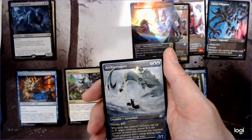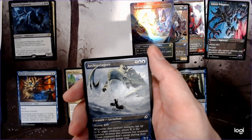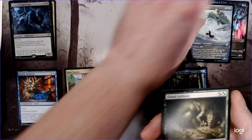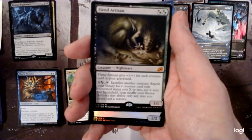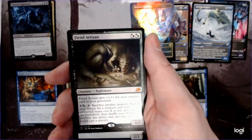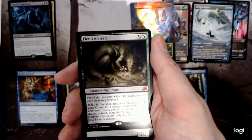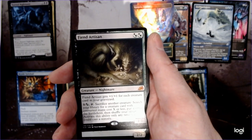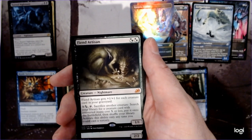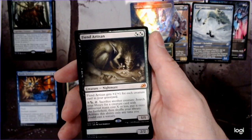Look at this Leviathan. Look at that — is that the claws and the turtle back? Archipelagor! And our Fiend Artisan! I'm a little confused on why this is so expensive. I do like the whole Birthing Pod effect, and getting plus one for each creature in your graveyard is awesome. But if they're able to kill it right away, it's kind of a tough sell. Having said that, if you get it going, good times for everyone.